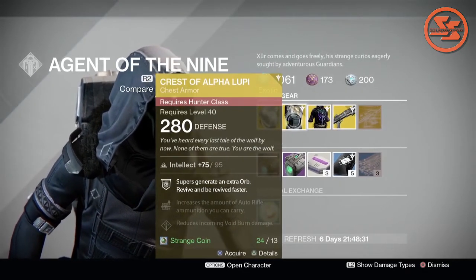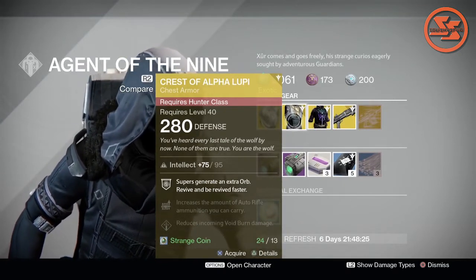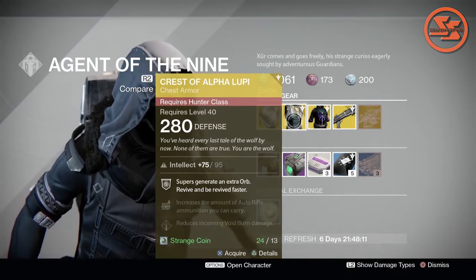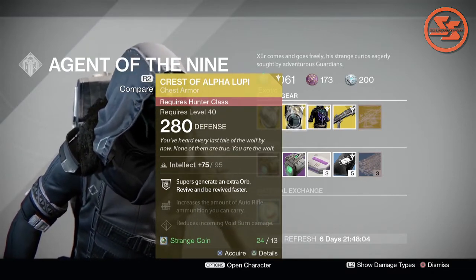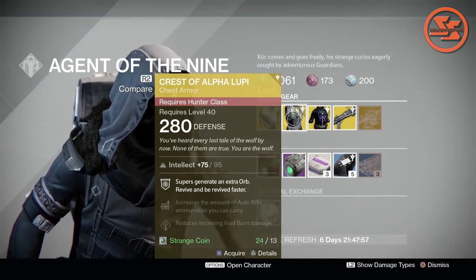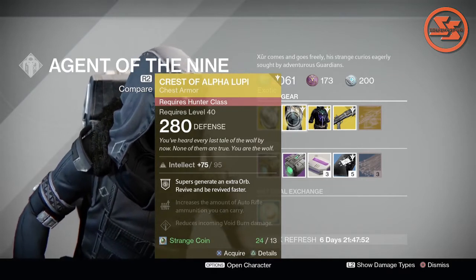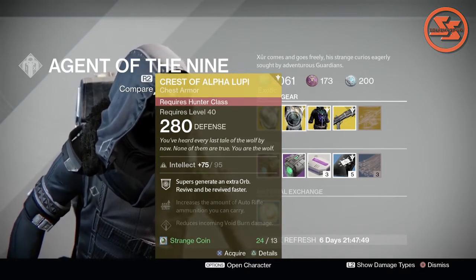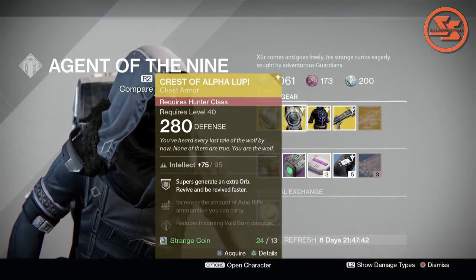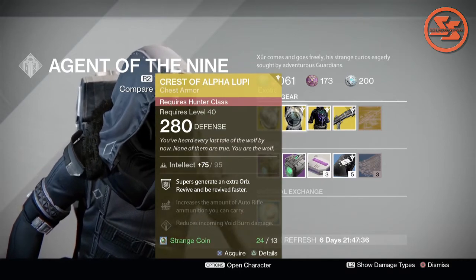Moving on to the Hunter class, the Crest of Alpha Lupi. Supers regenerate on orb pickup, you revive and are revived faster — definitely very helpful. I know a lot of people use this in PvP like the 3v3, it helps. Increase the amount of auto-rifle ammunition you can carry — I don't use auto-rifles too much, I'm a scout rifle guy, but for auto-rifle users that's definitely helpful. And reduce incoming void burn damage. It'll also set you back 13 Strange Coins. Definitely looks cool too.